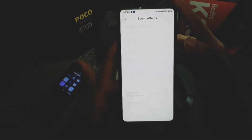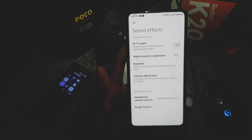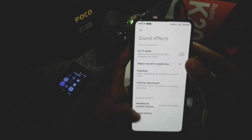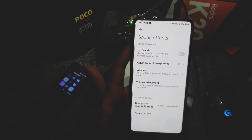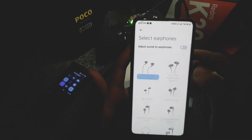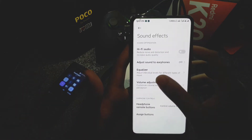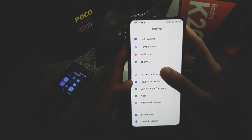There's a sound effect option where you can enable Hi-Fi audio and an equalizer when your headphone is plugged in. When I plug in my earphone the options become active — you can enable Hi-Fi audio, choose earphone presets, use the equalizer, and adjust volume according to your preference.